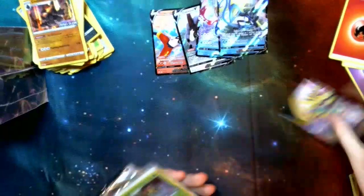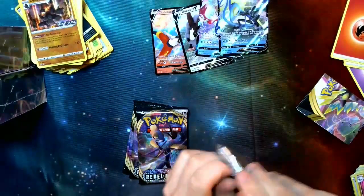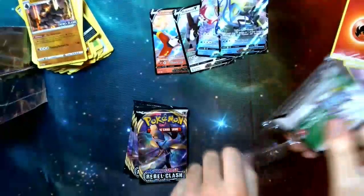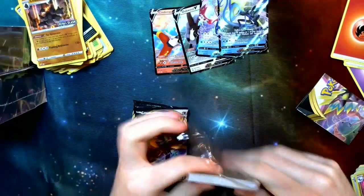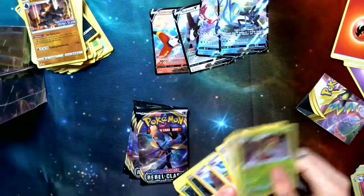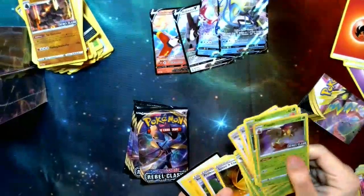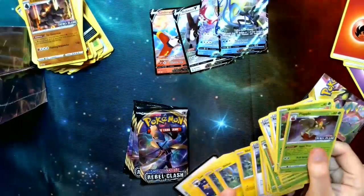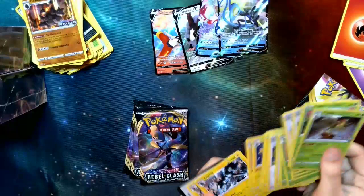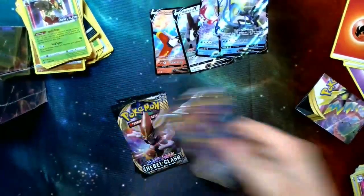Got the Flapple starter kit — really good ability. Let's see here — Flapple, with that really good ability. Overall, not a bad starter kit, but let's take a look at the packs.